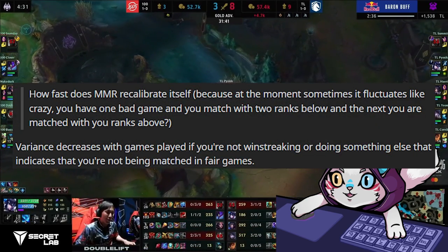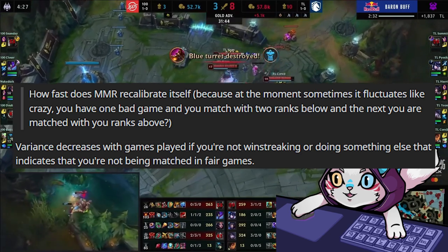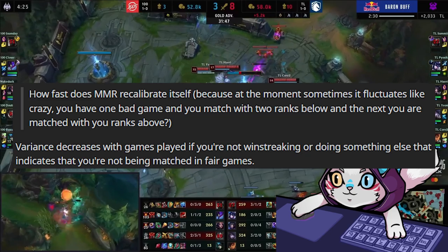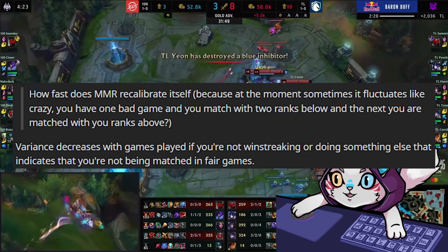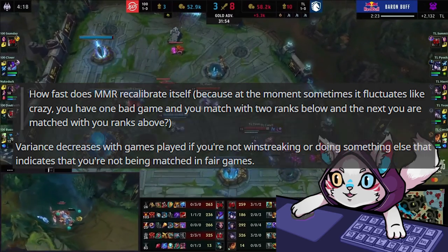How fast does MMR recalibrate itself? Because at the moment it sometimes fluctuates wildly — you have one bad game and you match with players two ranks below, and the next you match with players two ranks above. Variance decreases with games played, unless you're win-streaking or doing something else that indicates you're not being matched in fair games.